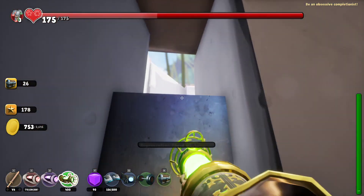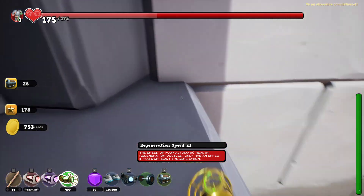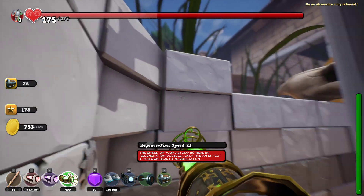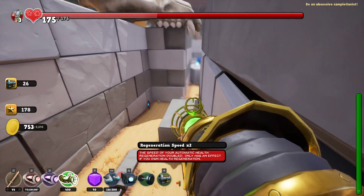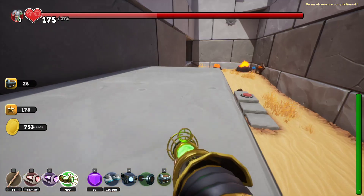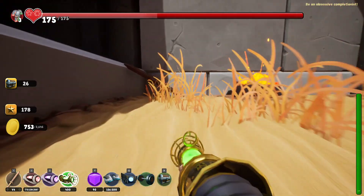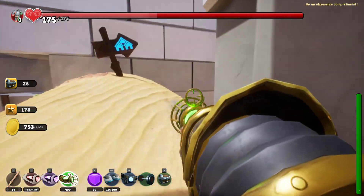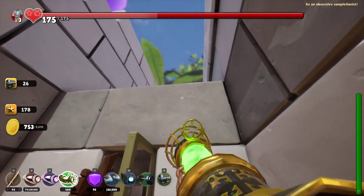Regen speed — that's good I guess. I guess that's the chest that was beeping over here, because it's not beeping anymore. Yeah, it's pretty close to that side, it makes sense that it would beep on the other side. Okay, where do we go? Where do we go now? Can we get up there?